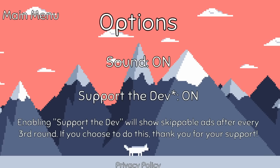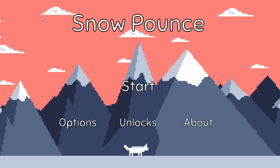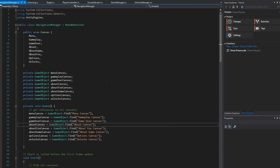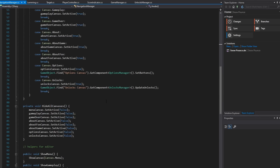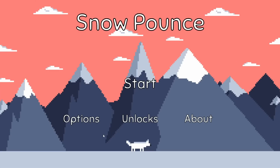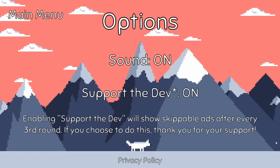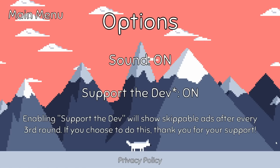Once the gameplay loop was in place and scoring was working, I threw together a UI. Compared to Blink, I slightly improved my process: I still have canvases for each screen, but I created a Navigation Manager class whose sole responsibility is managing the activation and deactivation of those canvas game objects. This really cleaned up the Game Manager class and helped me implement navigation quickly. One addition after returning from holiday was Unity Ads. I worried about showing ads in a game with such little content, but I'm trying to create a side income stream. I decided to add both interstitial and optional rewarded ads, but give users the opportunity to opt out of interstitial ads entirely for free.